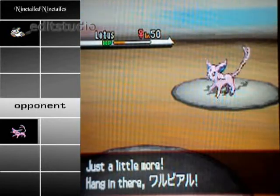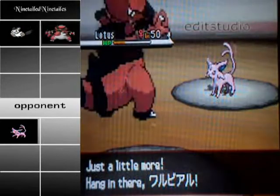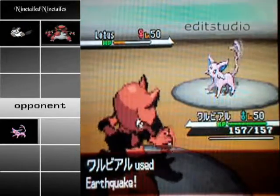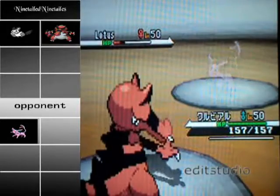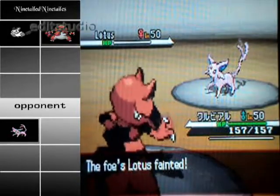I send in my Krookodile, which is also a different one because I didn't want to use my usual one. I just Earthquake it and I'm getting my Moxie going, so that's cool.